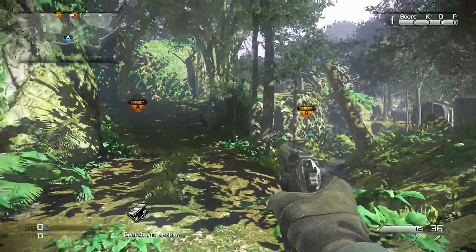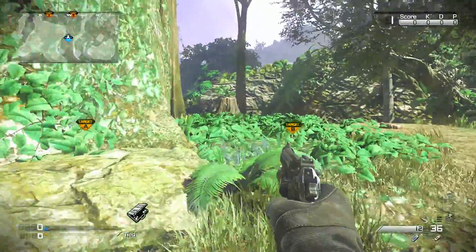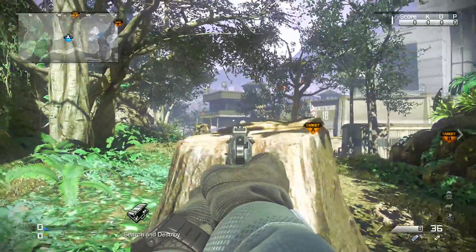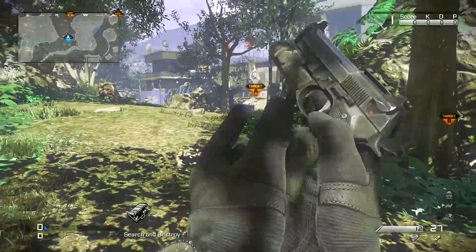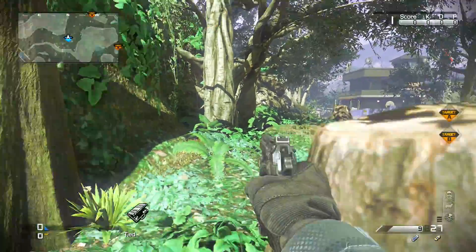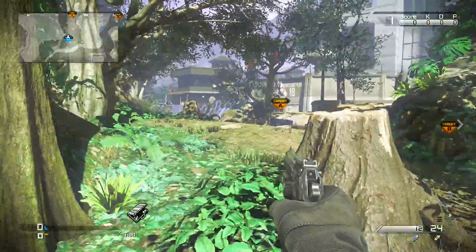A lot of people when they spawn here run up to this hill — I keep calling it a mountain — and they kind of use this little log or tree stump right here to get a few kills on the tower up there, and then shoot and get a couple kills here and maybe a couple kills there. People run from there and towards over there, so they kind of use this log as a head glitch, which is fine but it's deadly to use — you're probably going to die but you might get one or two kills.